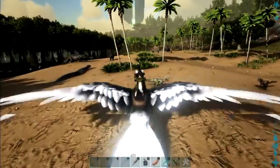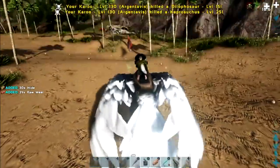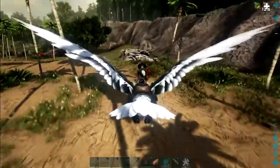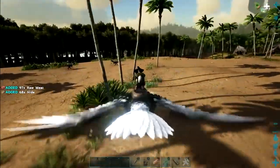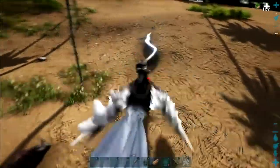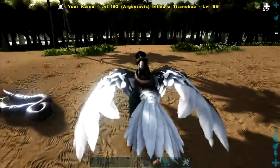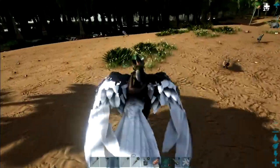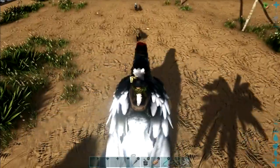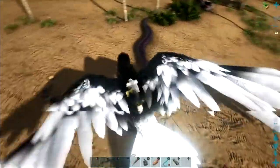We're going to need some meat. I didn't bring any with me. Let's grab these guys. Guess we're going to have alligator as well — or is he a crocodile? I can't remember. Incoming snake. Strong snake, level 85. Level 145. Wow, he was a strong one. And another snake.